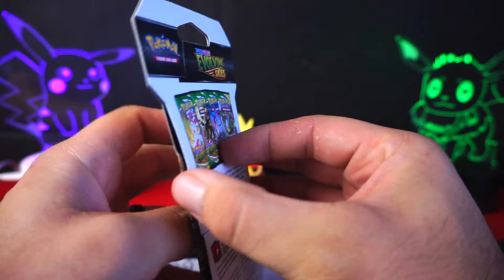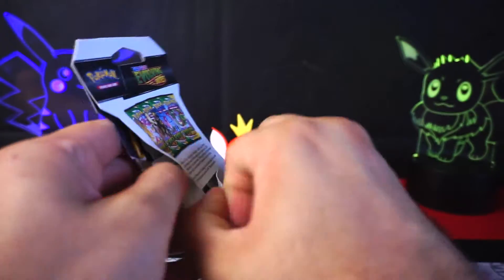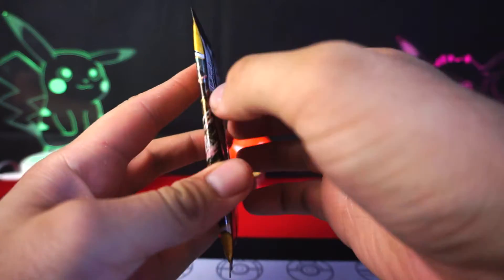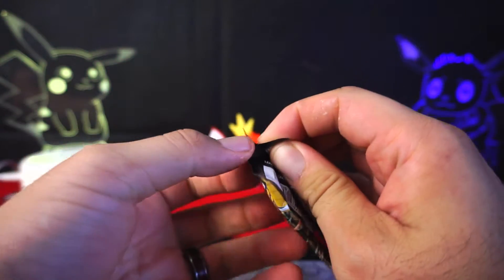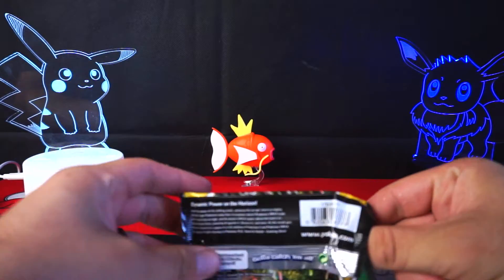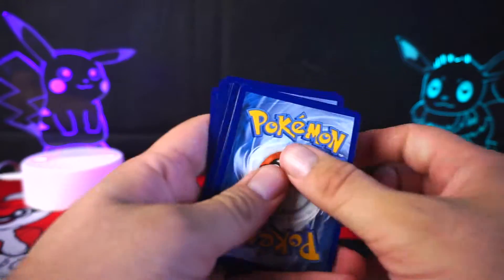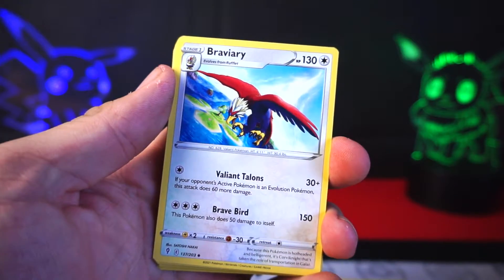Let's do another Sylveon pack, and hopefully be able to open this without destroying the pack inside — that seems to be a fight for me anymore. There's an Umbreon inside the Sylveon. We have not gotten a single Rayquaza out of these, just going back and forth between the two that happened to be on the cardboard packs we bought. We have the code card — one, two, three to the front — get rid of our Psychic. And we have the Ralts. Also, it's Psychic.